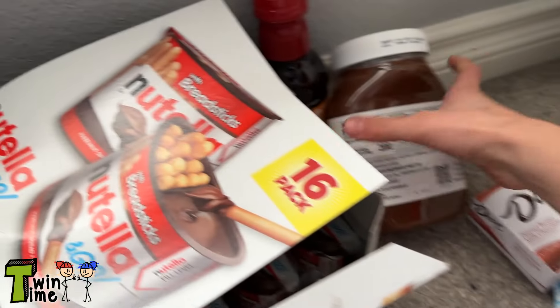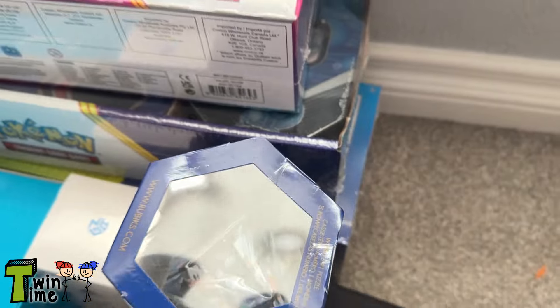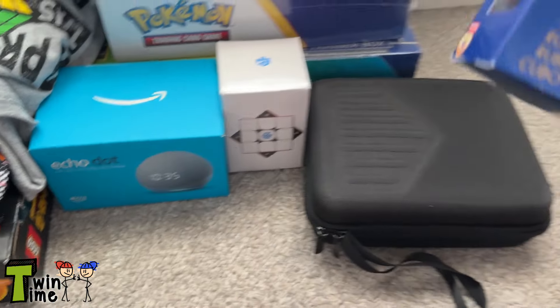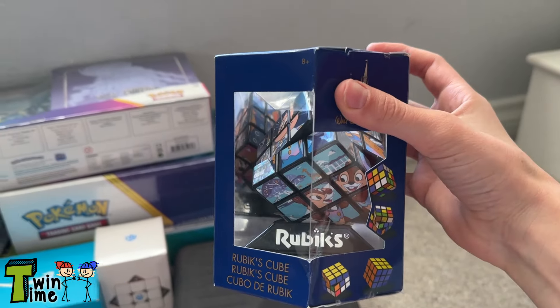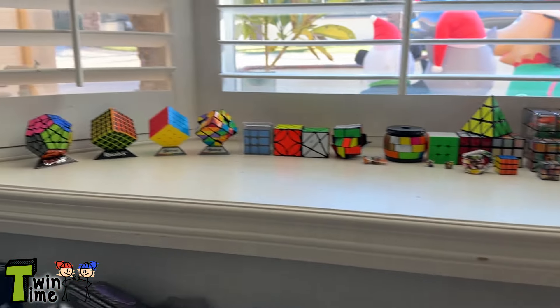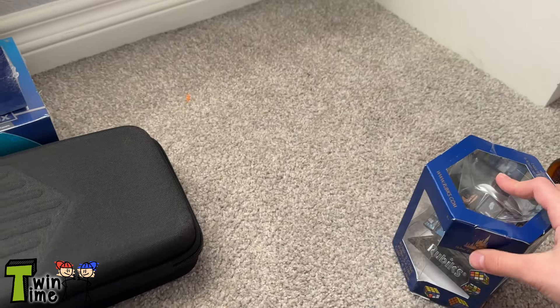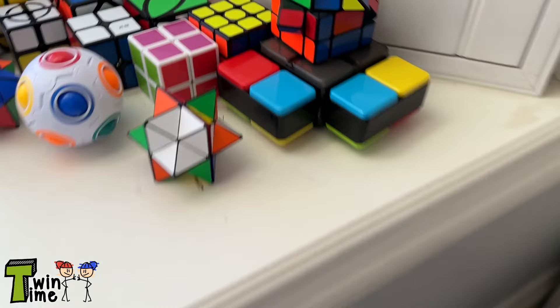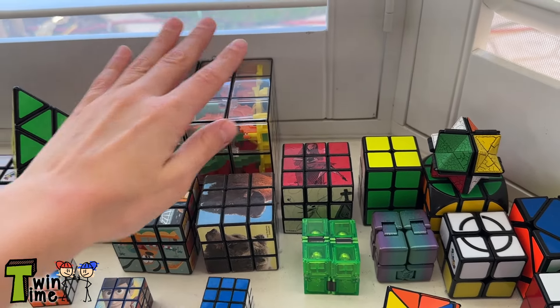This stuff I got from my birthday so I'll just put it over here. Okay, first we got a Rubik's Cube — it looks like it has a twizzle but it's a Disney Rubik's Cube. A lot of you might know I have a big Rubik's Cube collection, so this is really cool. I also got this big Rubik's Cube right here.